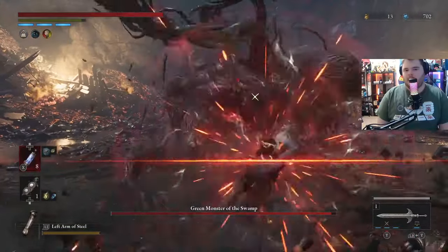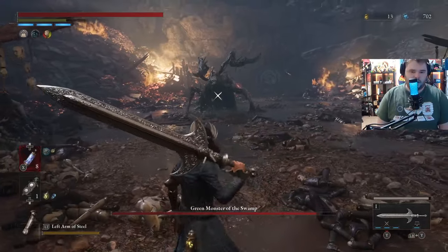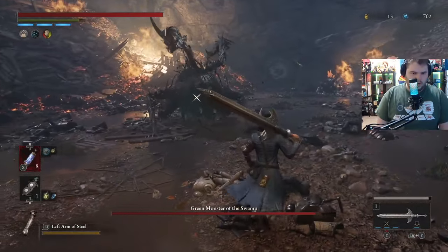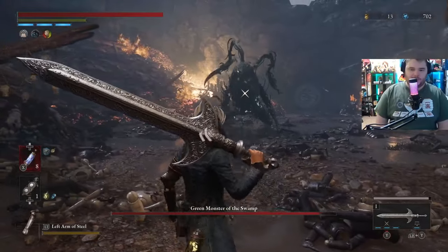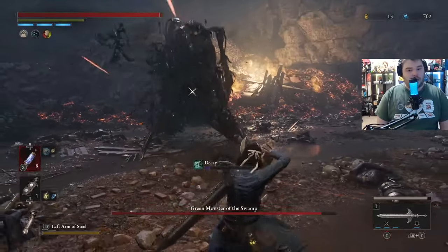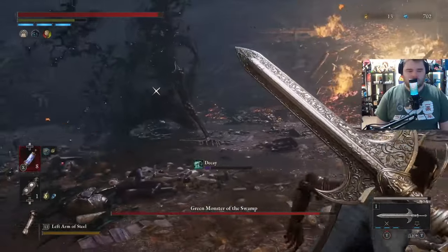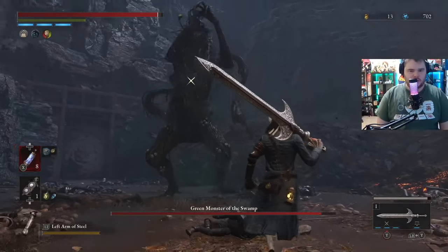Guard. Always charge an R2 after this — hit him real hard. He's gonna back away, so we're gonna back away. What's he doing? He's gonna shake his head, so we're gonna back away, because he's gonna vomit at us. You do not want to get hit by that because it will decay you.